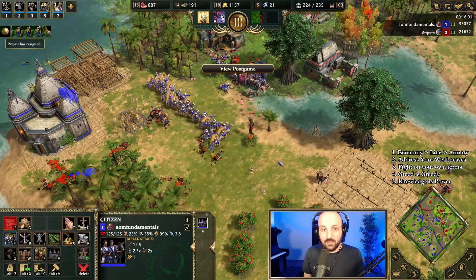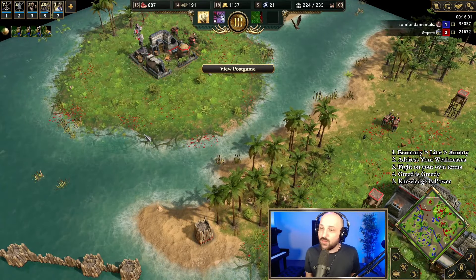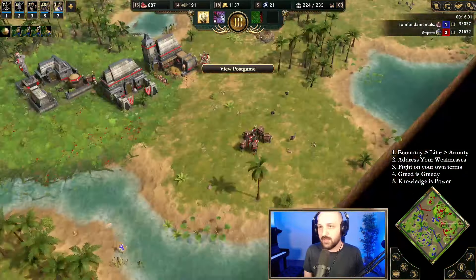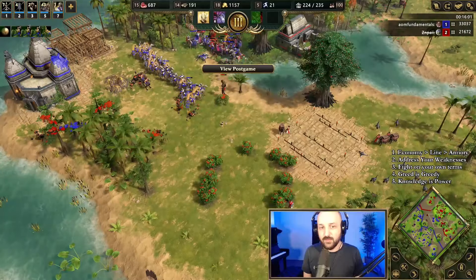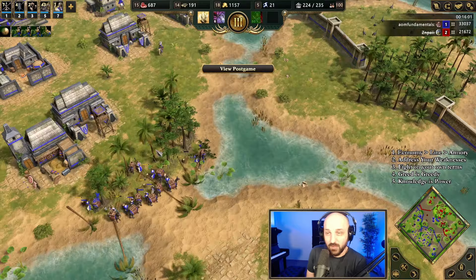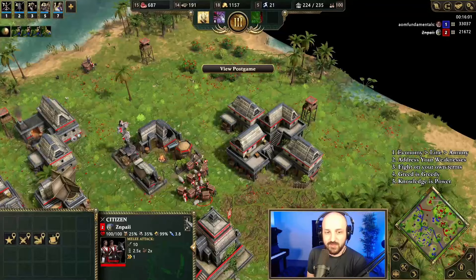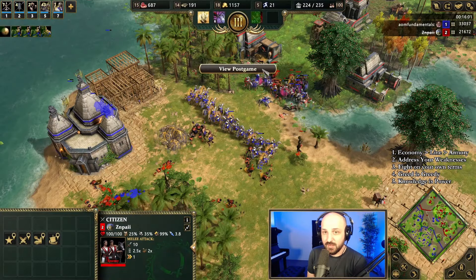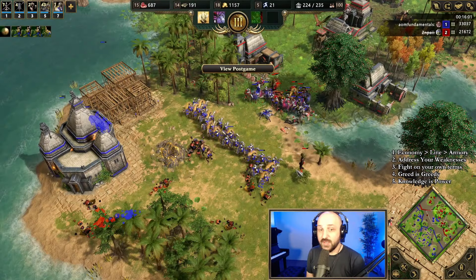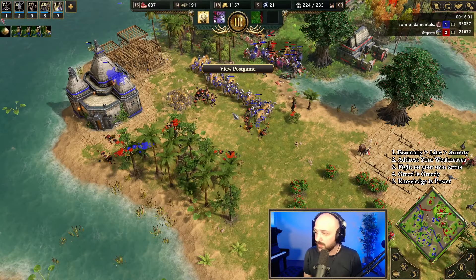Standard boom — we knew we were one town center ahead, so we could just sit on that and not risk doing anything silly with attacks. We made sure all our citizens were safe. He tried to get us with a couple of monkey raids but nothing really worked out for him. The fast second town center, play defensive with good scouting — works very nicely. The reason we won that final fight so hard was because he was missing those armory upgrades. It's very important to make sure you've got all of those in.